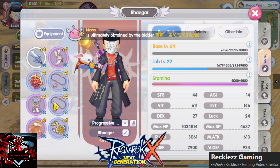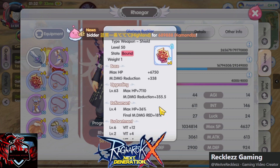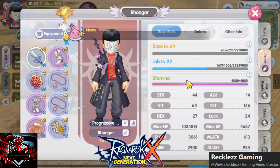Now that I've completed this, I'm thinking of prioritizing enchantments first since I'm already at Awakening 3. I can work on raising those before upgrading to level 100, but I still need to upgrade this to level 100 eventually.